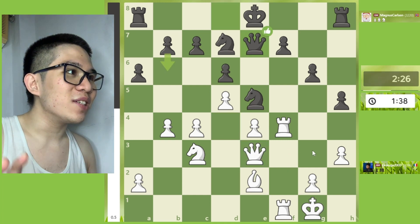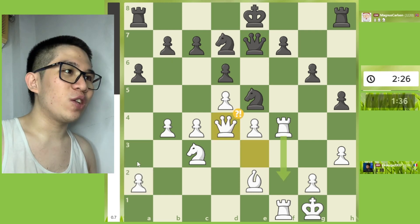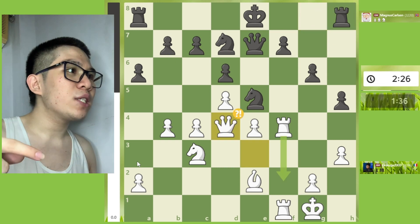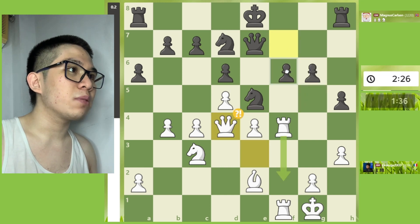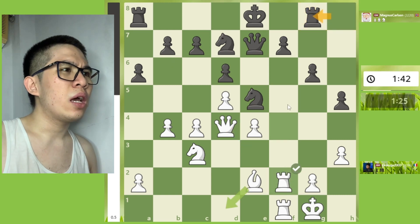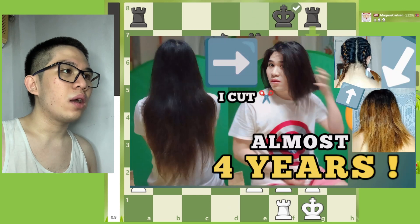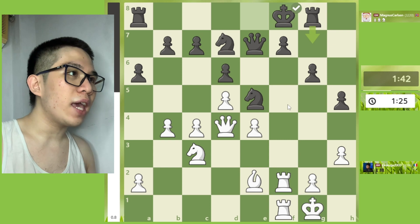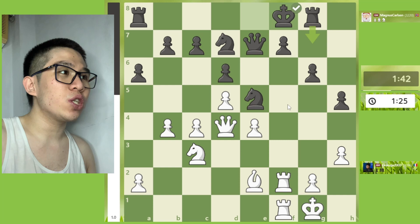A3, my fellow chessers. So let's continue on — Qd4, mistake. Rook g8, mistake. The best continuation on this position is g5. Rf6, my fellow chessers.